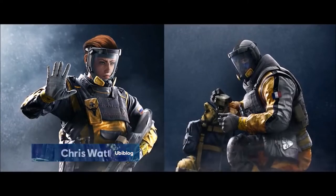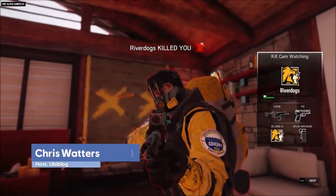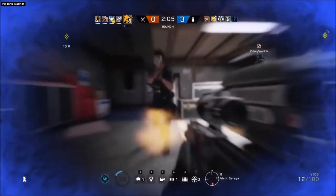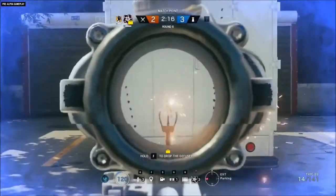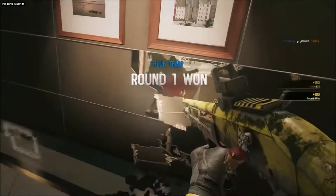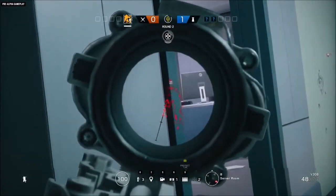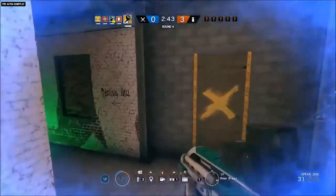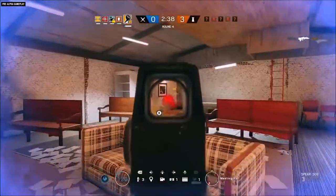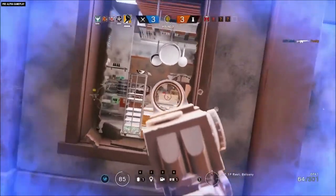There are two formidable new attacking operators in government-issue yellow suits coming to Rainbow Six Siege. Do not be alarmed if you suddenly feel a burst of health, experience drastically reduced recoil, or feel that you can see through walls. It's all perfectly normal for Operation Chimera. These CBRN specialists are at home in both cooperative and competitive situations. They're both rated 2-speed and 2-armor, and they each have 3 primary weapon options to help you play to your strengths.